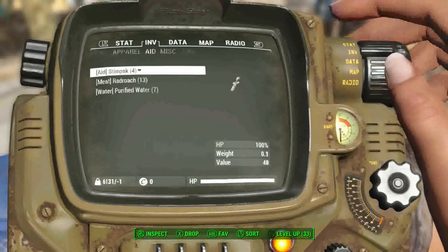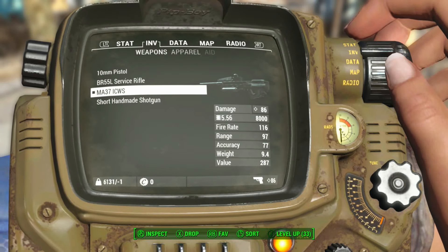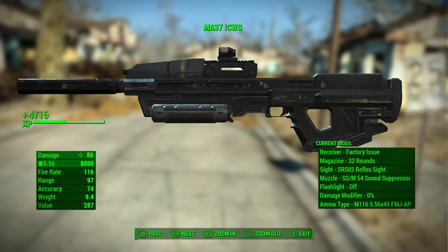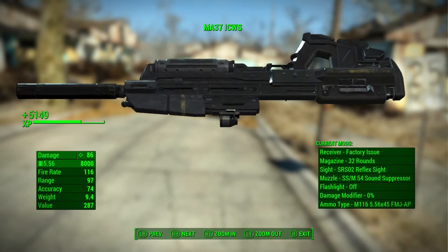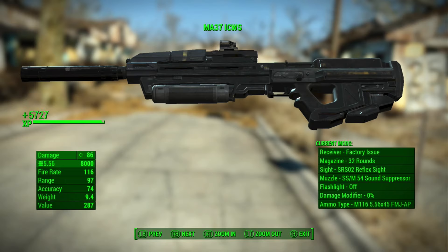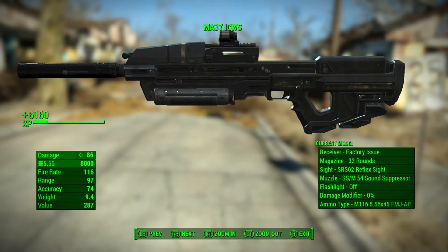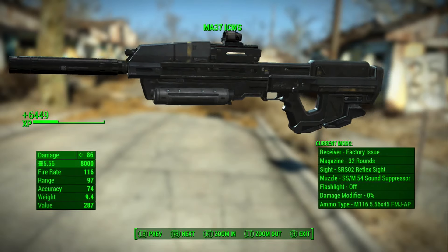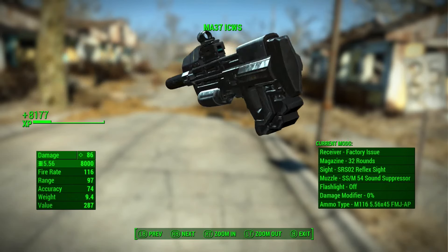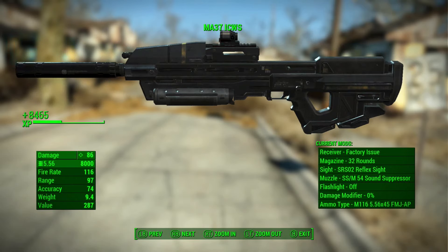Starting with the MA-37 ICWS - this is what it looks like. Beautiful looking weapon, definitely cool if you're a Halo fan. It does quite a bit of damage and already has some current mods on it. You even get damage modifiers, and it has a pretty good fire rate. We're going to test it out in a minute to see how much damage it can really do.